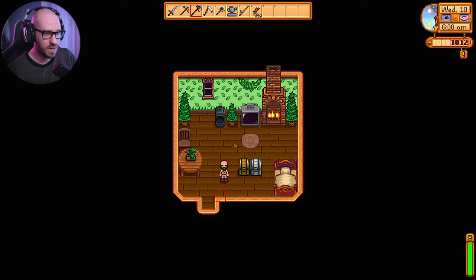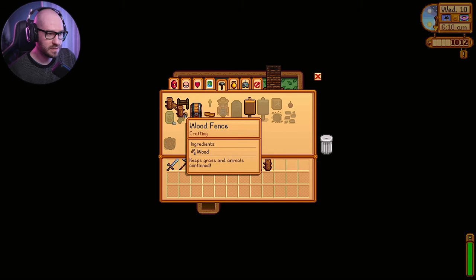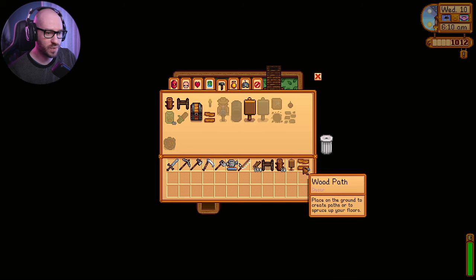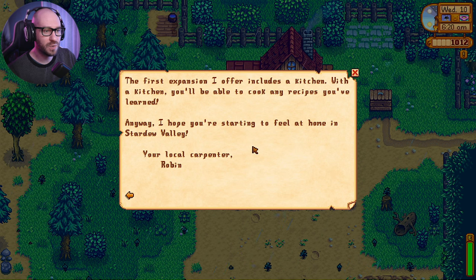I can make a fence, a gate, wooden fences. I would actually like to make some wooden fences and a gate. Let's also get a sign and some wooden paths to decorate this place a little. Then there's a letter: 'Farmer Sansen, I'd like to apologize for joking about your grandpa's old cottage. You might need more space someday — if you bring me raw materials and pay a fee, I can expand your house. The first expansion includes a kitchen, and with a kitchen you'll be able to cook any recipe you've learned.' So we're going to have to expand to get a kitchen.